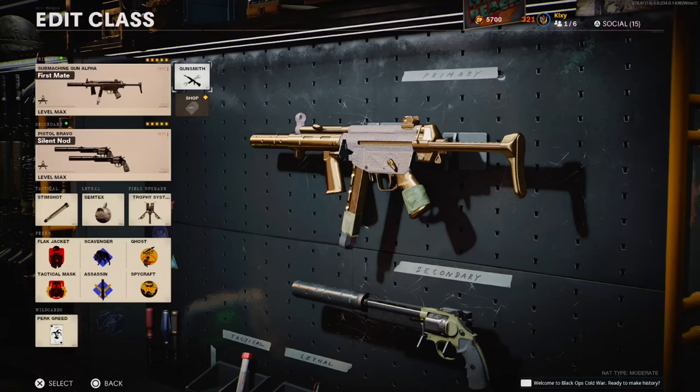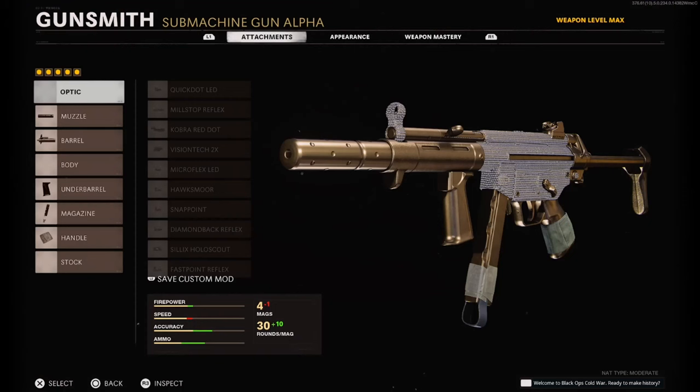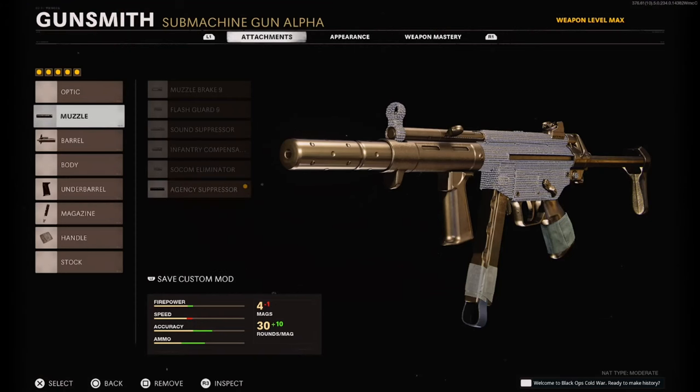Yo guys it's Clay here back with another YouTube video. Today we'll be checking out the best MP5 class setup in Black Ops Cold War. On this class you'll need the agency suppressor, 9.5 task force barrel, field agent grip, 40 round fast mag, and the airborne elastic wrap.